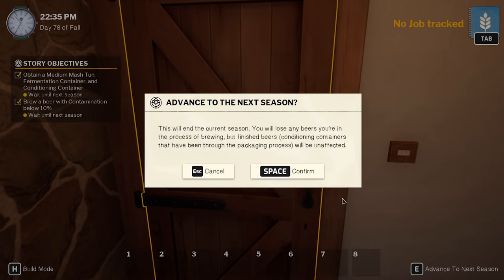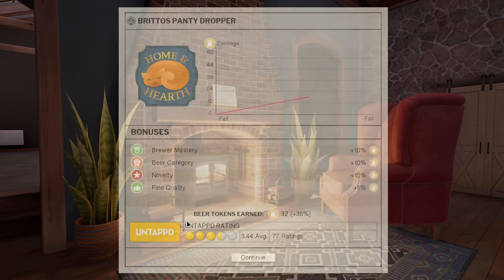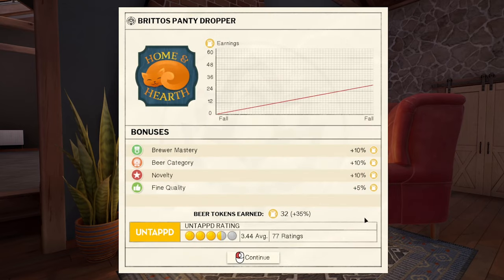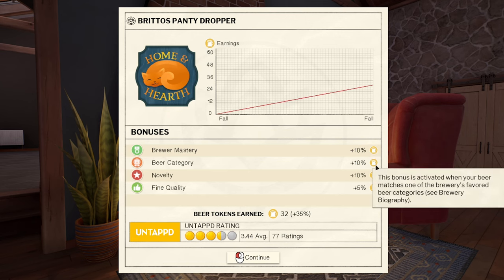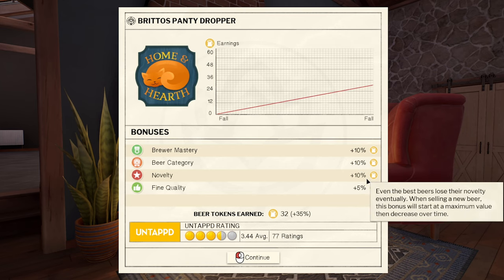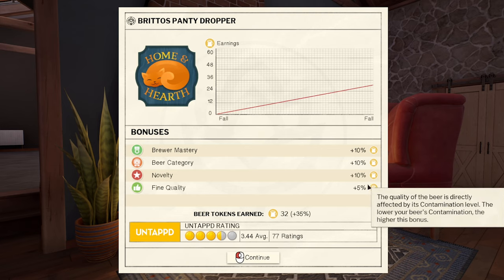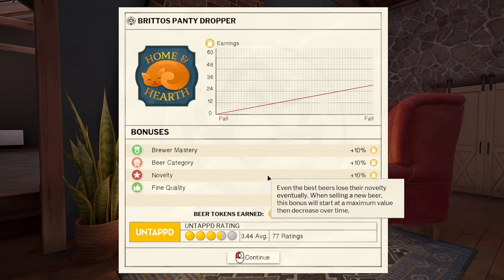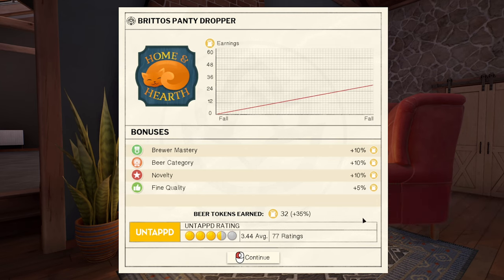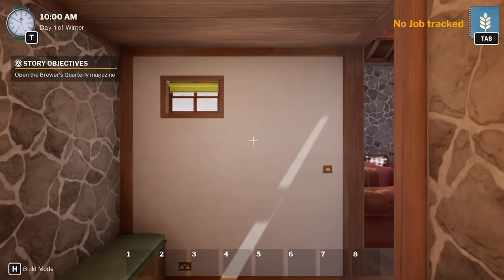Let's skip through the next month and see how much money we earn - probably not a great deal. Brew mastery plus 10%, beer category plus 10%, favorite beer categories plus 10% - that's pretty good. Novelty decreases when a new beer hits the market. Fine quality, contamination was a little bit higher but plus 5%. I made 32 beer tokens, 3.44 average, 77 ratings - not too bad at all.